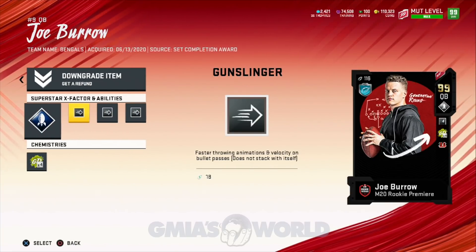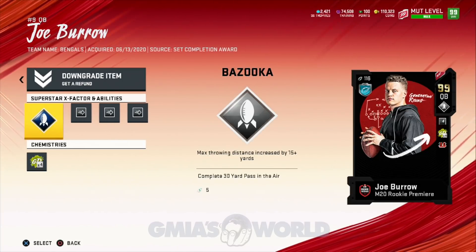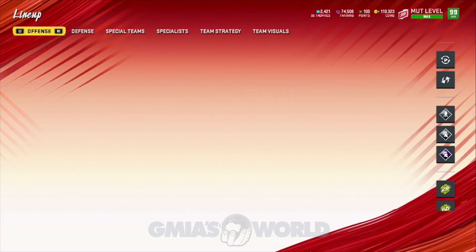He was a rookie premier that I completed and he gets Gunslinger in every slot. That's it. He's a right-handed quarterback, which I prefer, and he gets 4x Gunslinger — that was it. The chat was like, yo, try it out.